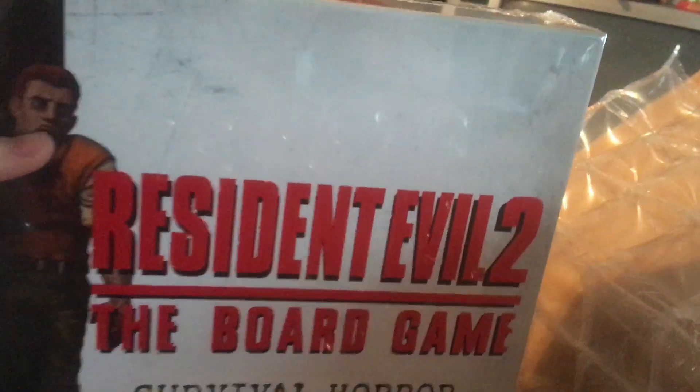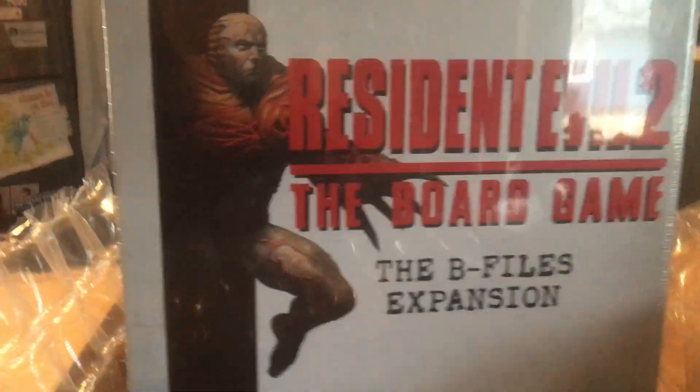So what I got with the Kickstarter: I put in for the board game plus the B-File expansion pack, the Kickstarter exclusives and stretch goals, and the exclusive for the Force Survivor expansion. As much as I wanted to go for the alligator, here is the Force Survivor expansion — which of course is Hunk — and I got the Survival Horror expansion, and the main event: the Resident Evil 2 board game!